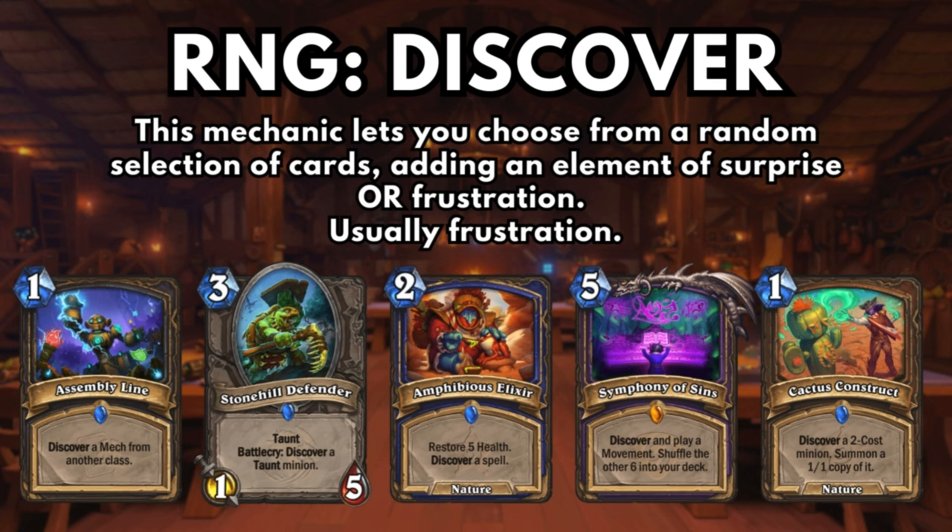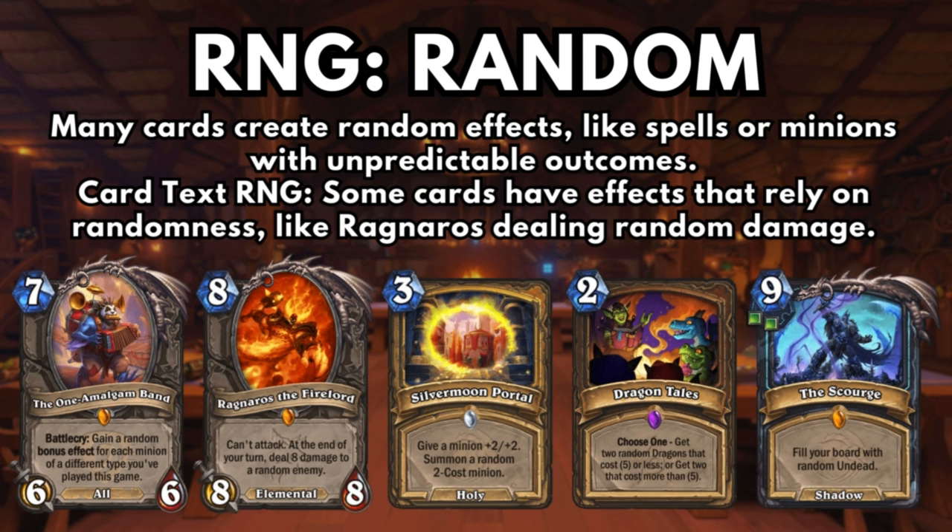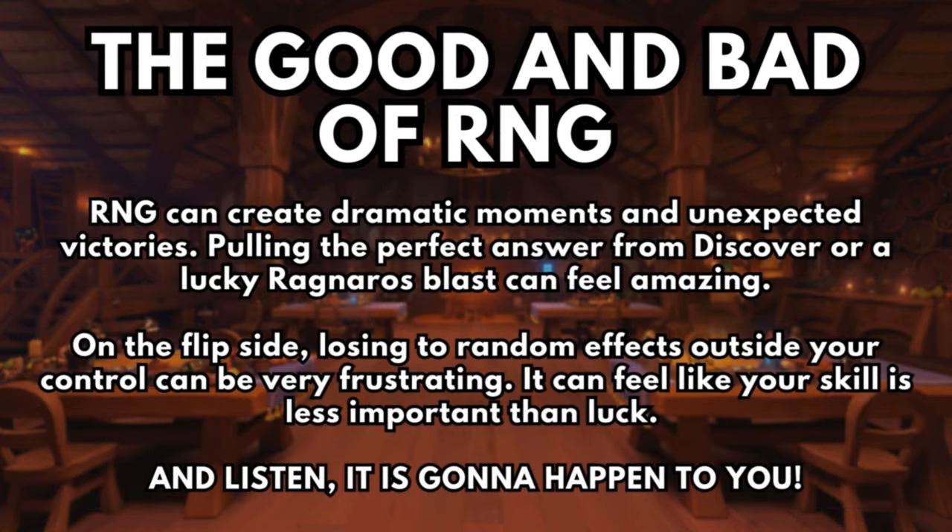The Discover mechanic lets you pick one of three randomly offered cards. Many cards also create random effects, like spells or minions with unpredictable outcomes. Some cards have effects that rely on randomness — like Ragnaros dealing random damage, or the Scourge filling your board with random undead. RNG can create dramatic moments and unexpected victories: pulling the perfect answer from Discover or a lucky Ragnaros blast can feel amazing. But losing to random effects outside your control can be very frustrating — you're right on the cusp of winning, and then RNG takes it away.